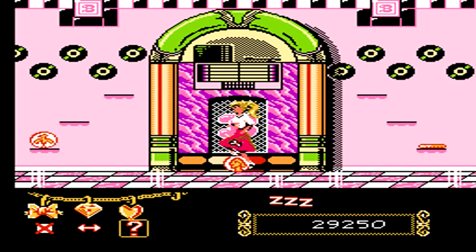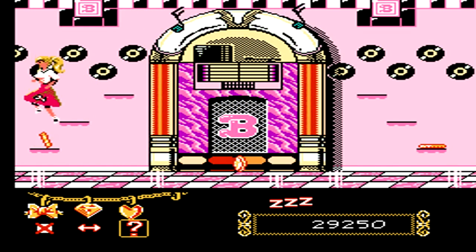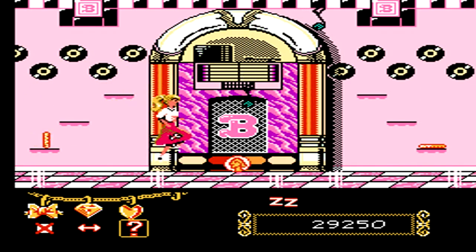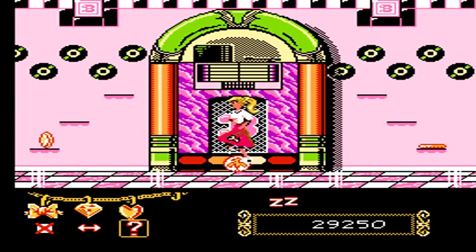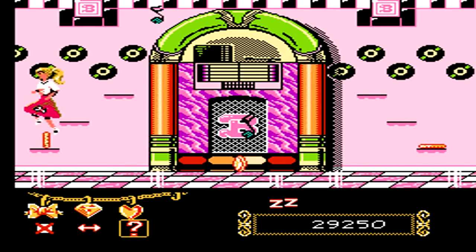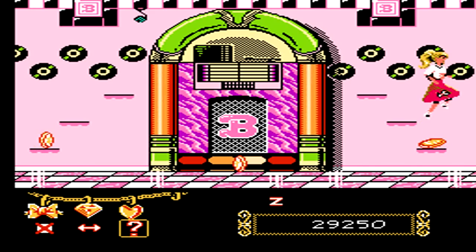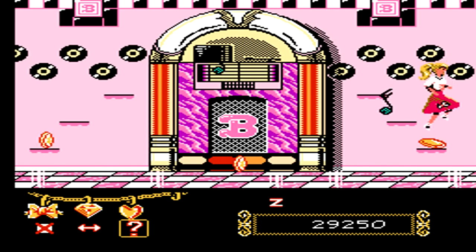It's a giant jukebox. In order to beat it, you have to jump on the spinning coins on the bottom. You have to have all three coins spinning while dodging the music notes coming out of the jukebox in order to complete the level. You don't actually attack the jukebox in any way, shape, or form. After I get both the left one and the center one spinning rather well, I then move all the way over to the right to get the last one spinning. Once you have the right one spinning just a little bit, you'll complete the stage as well as complete the game. You can sit back and enjoy the ending to Barbie on the NES.